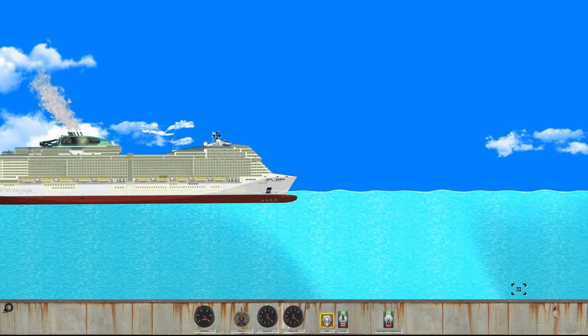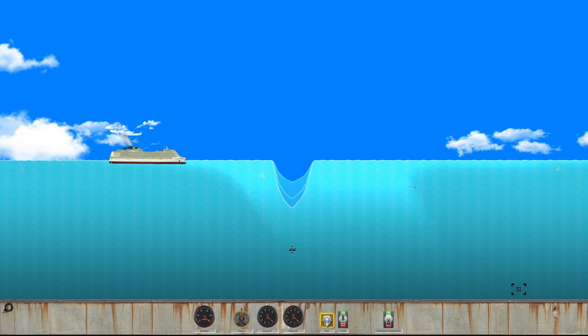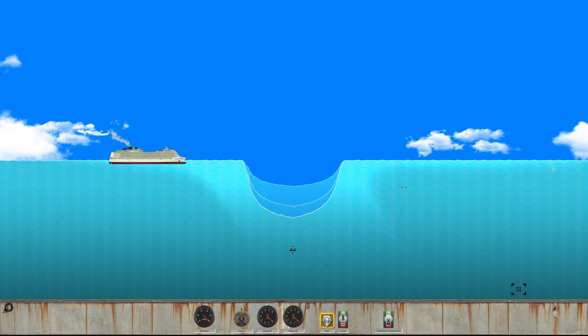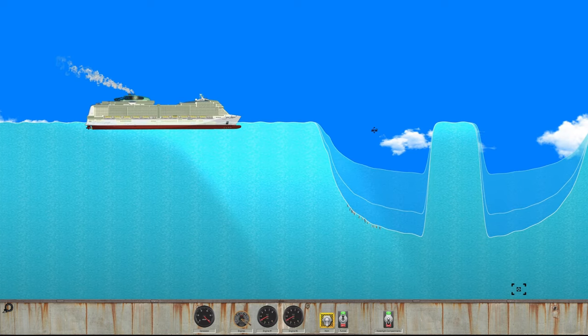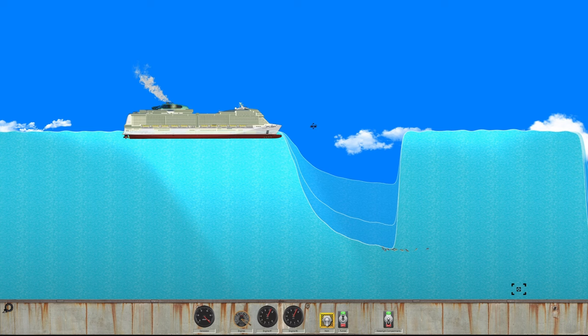Next up on our victim list is the cruise ship, so we're gonna be testing a cruise ship against a reverse tsunami. We're spawning in a small wave — I think 'reverse wave' is the better way to word it. All the fish are falling in and we're gonna stop it right now. Put the cruise ship on full speed — this is definitely gonna sink it. I think I just broke the game with all these fish.